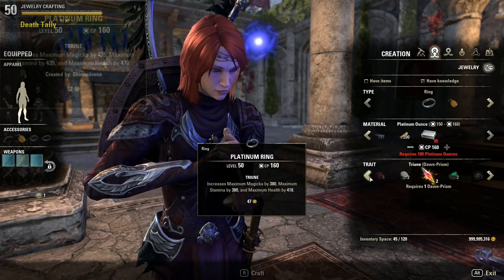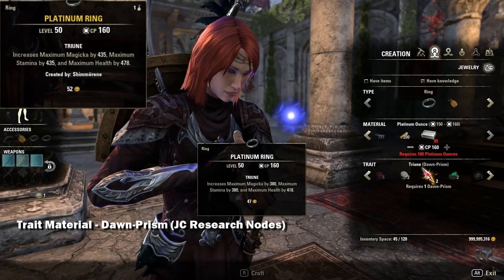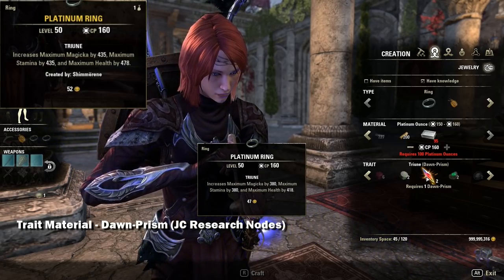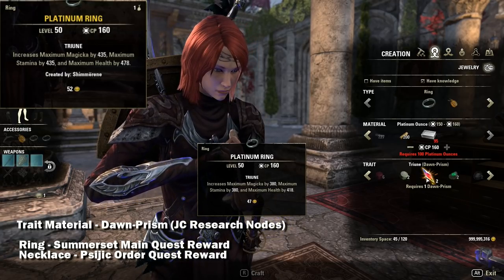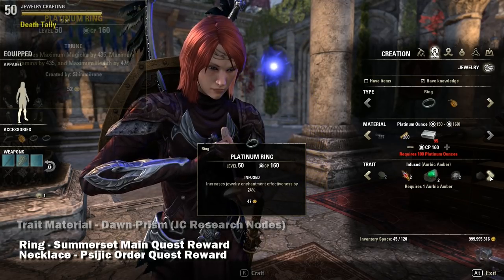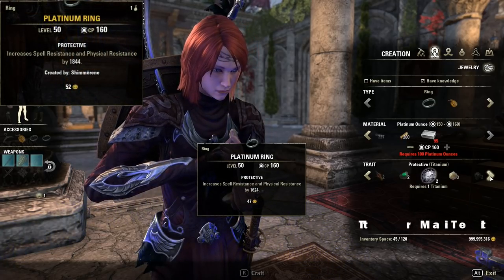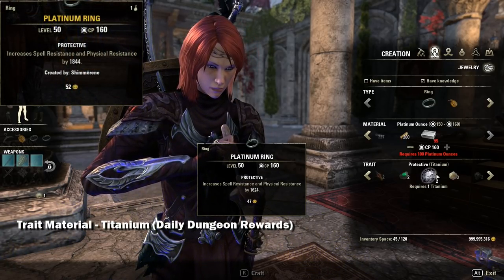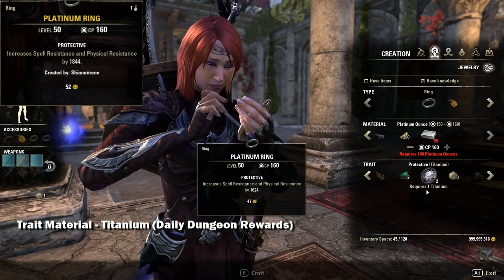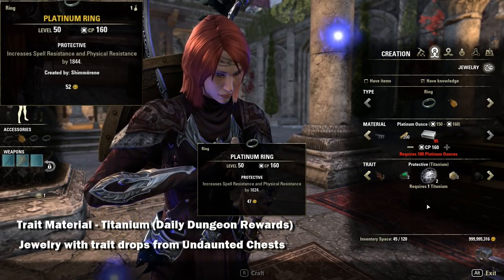Next we have Triune, which gives you increased Health, Stamina, and Magicka. The material required is Dawn-Prism, acquired from jewelry crafting research nodes. The ring with this trait is awarded from the Summerset main quest line and the necklace comes from the Psijic Order quest line. Next is Protective, which increases Physical and Spell Resistance. The material required is Titanium, obtained from daily dungeon rewards in raw form, and the jewelry has a chance to drop from Undaunted chests.